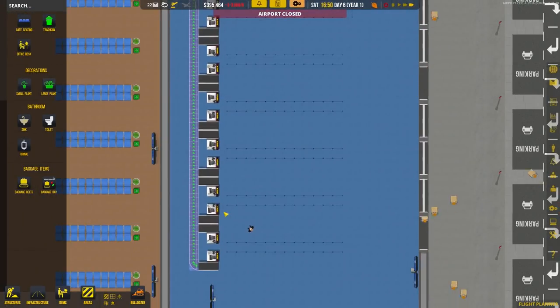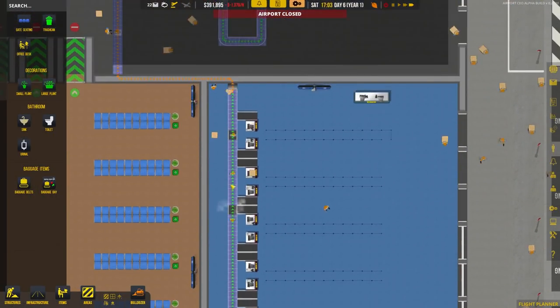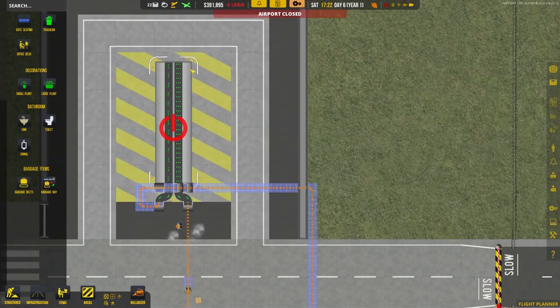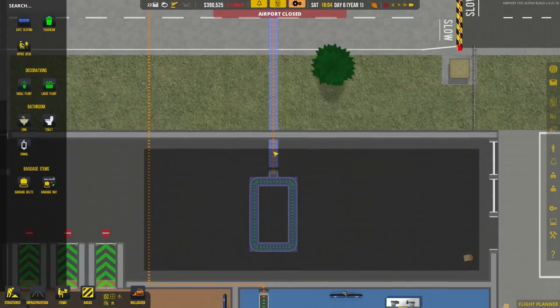We can now follow the flow of luggage. A piece of luggage comes in at check-in, goes along on green overground belt, transitions to orange underground, arrives at the baggage bay where ramp agents load it into carts for the planes. On the other side, trucks come in from the planes and drop off luggage, which loops round, goes back underground, along, and pops up onto our carousel in the baggage claim area.